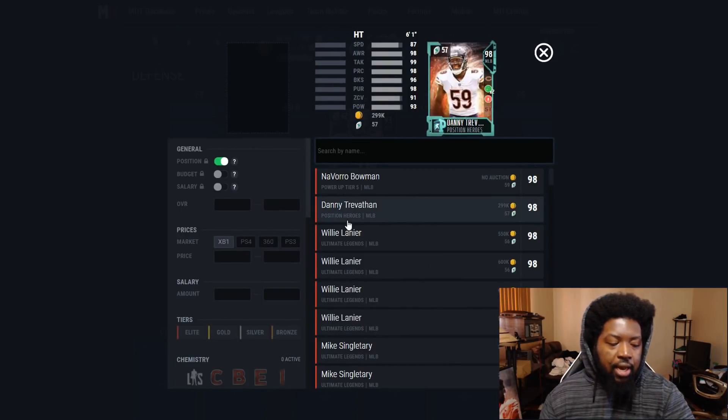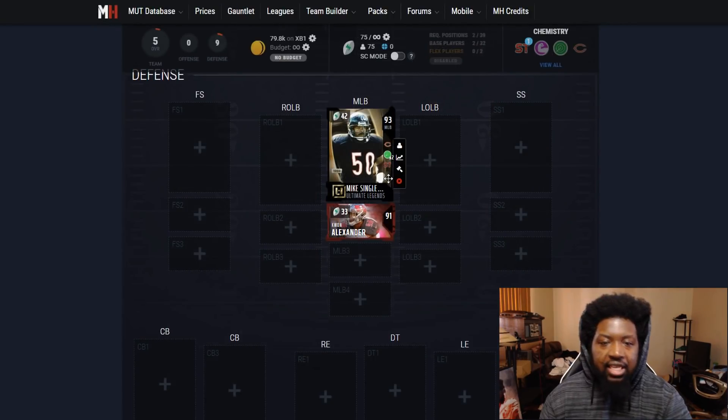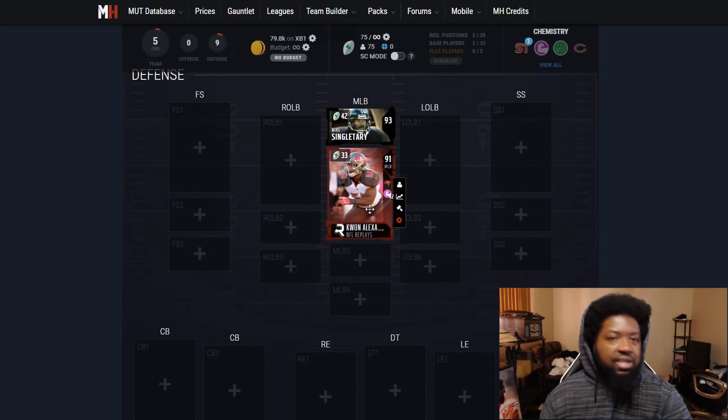Middle linebacker 2, picking up a guy that has dual chem — that's going to be Quan Alexander. He's going for about 39,000 coins, 88 speed. He's great; you can use him if you want as well. His block shed is kind of low at 80, so he's not going to be great in run support and he's not even a secure tackler, so he'll get trucked a few times. But he's just out here for dual chem reasons. You can swap him out for a NAT card that has secure tackle at middle linebacker.